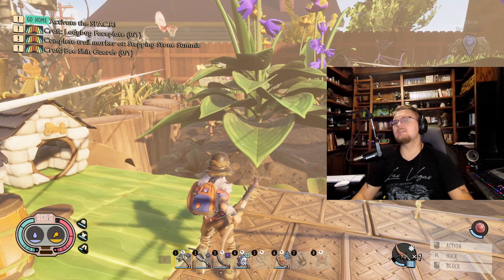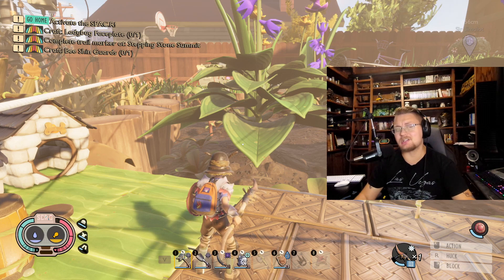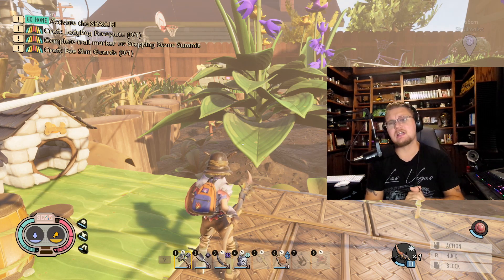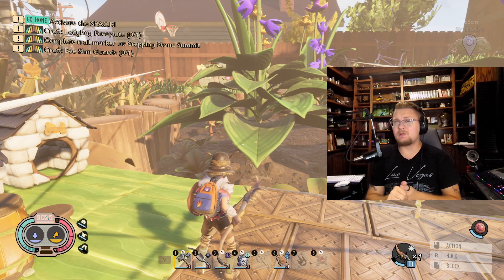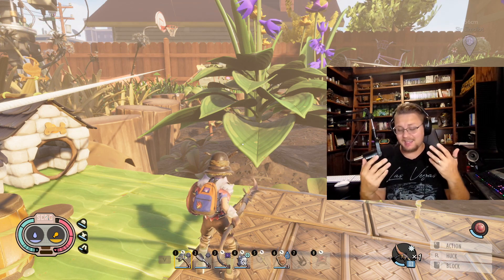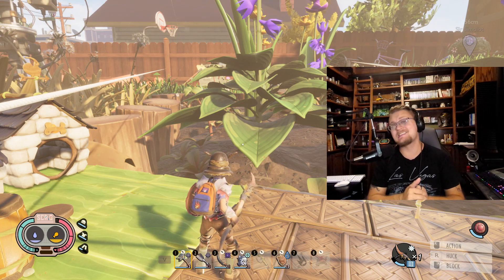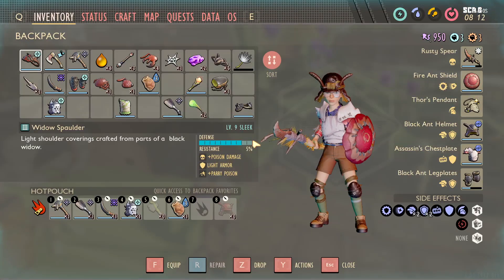Welcome back to another Grounded build video. Today we're talking about a new build I've been testing out — I like this one almost as much as my poison build. It's a super cool build that allows you to do bleed damage as well as lowering enemy defense, doing good amounts of damage all around. It uses one of the weapons with the highest DPS value: the Rust Spear.